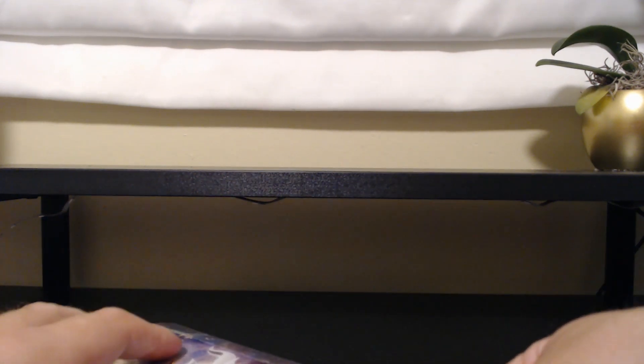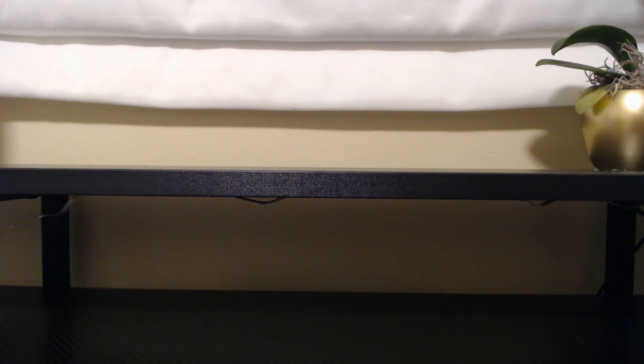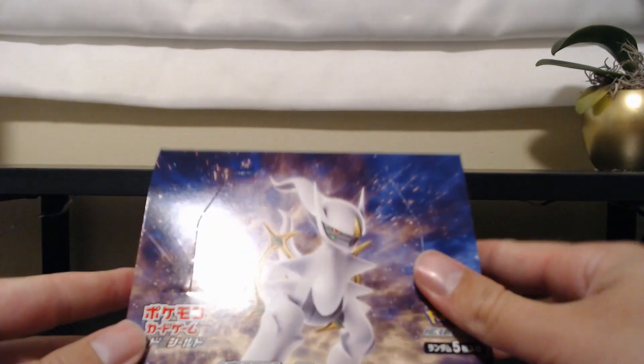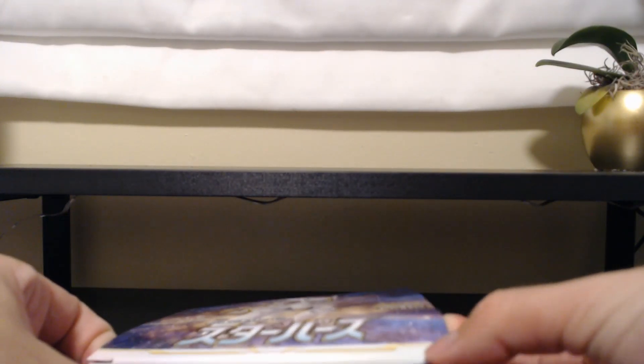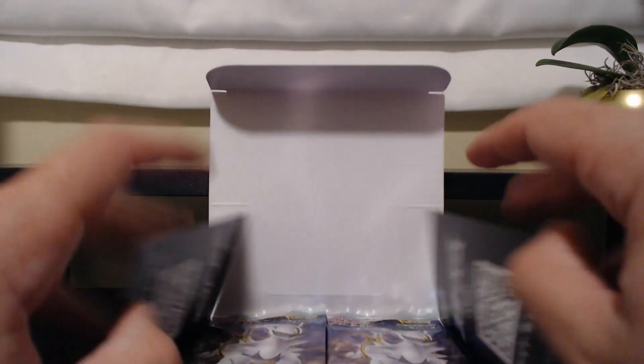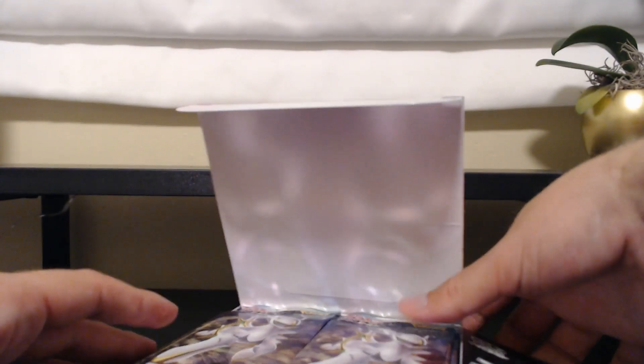I'm going to use a pair of scissors because it seems like I misplaced my normal box opening knife. Let me open it for you. And here we go, nice and open. Let's go ahead and open up the top of the box. This box is pretty well sealed — so much that I have to use almost two hands just to open up the little lid. Let's go ahead and take out the cards.